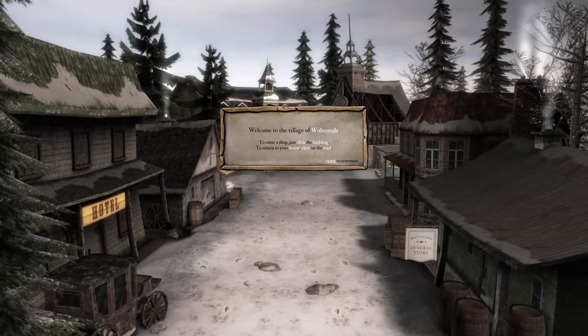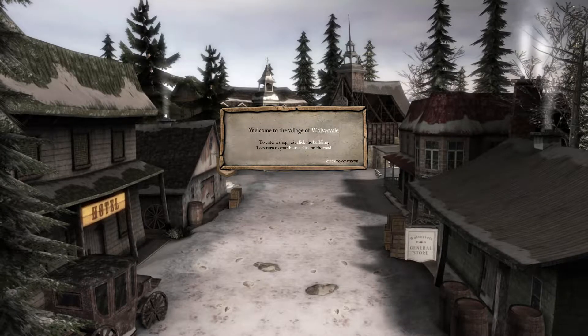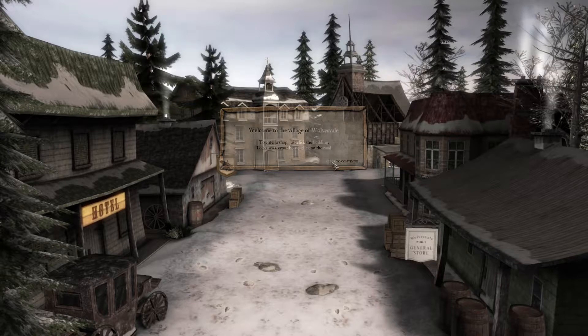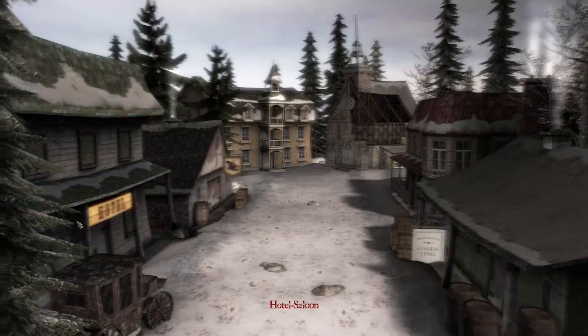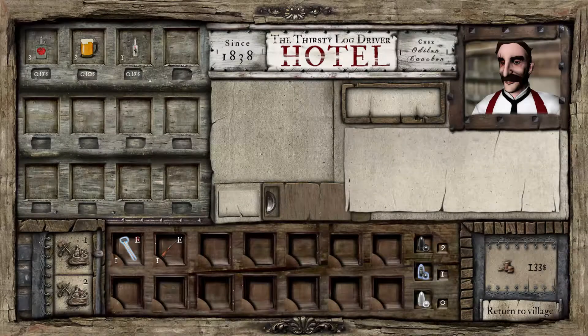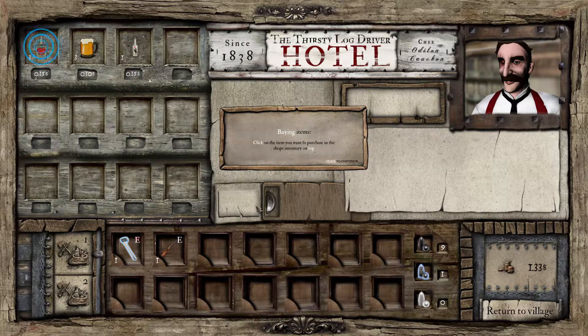Welcome to the village of Wolvesvale. To enter a shop just click the building; to return to your house click on the road. Let's have a look at the hotel — it's not a good place to start anyway. For buying items, click on the item you want to purchase in the shop's inventory on top. For selling items, click on the item you want to sell in your inventory at the bottom. Items are sold at a reduced price from when you bought them, so don't make a mess of it.